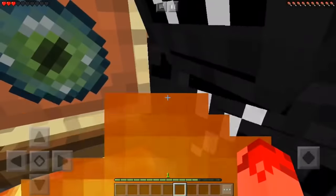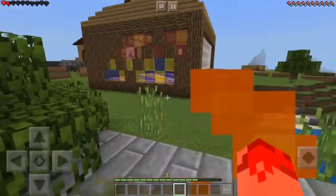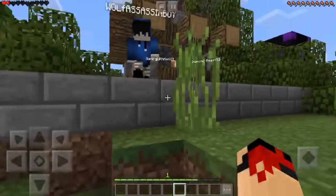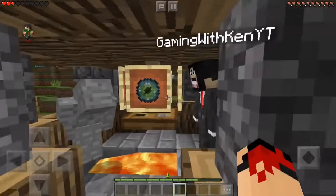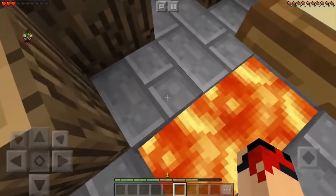Yo yo yo, this is a huge trap, I'm not gonna lie. Wait, can this guy get on my face? Holy cow. I'm gonna grab this Ender Pro and a totem of dying. I'll grab one of the totems. Oh god, the lava!